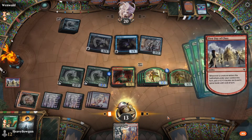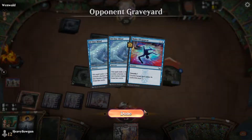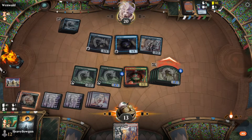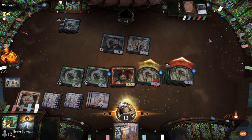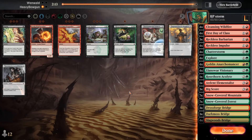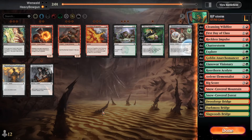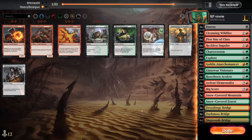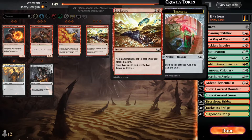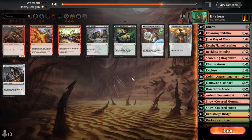Obviously my opponent missed on his mulligans, but he did have a counterspell and it looks like he is mono blue. He put a lot of scrys on top, but I would have expected if he wanted to find a Mountain he would have found it already. So I'm going to go forward with the idea that he's mono blue. What's the best way to go against mono blue? I think take out the Reckless Barbarians — they're not that great. We can put in the Duresses. I'm trying to decide if I want the Flame Breathers. Let's take out the Big Score — they're really risky, you have to discard a card. I'm going to put in the Flame Breathers and a Dragonfire.